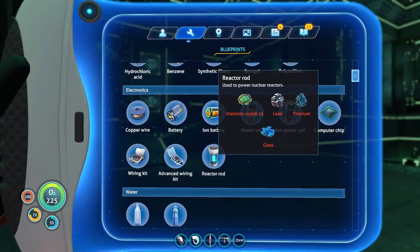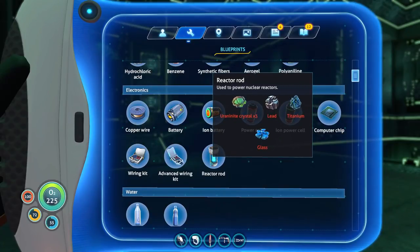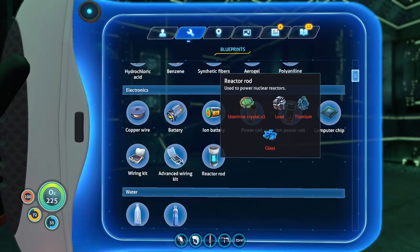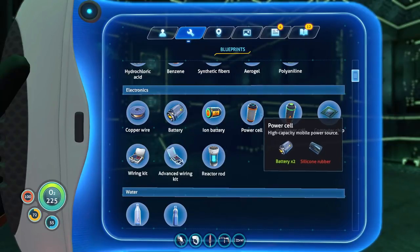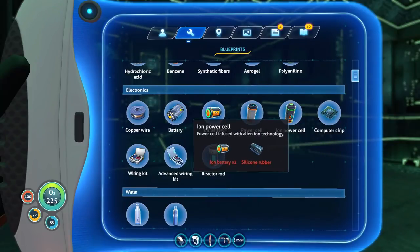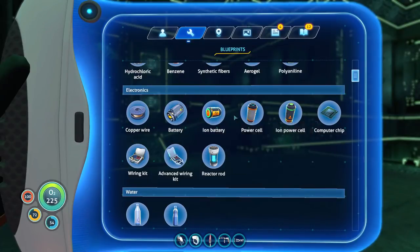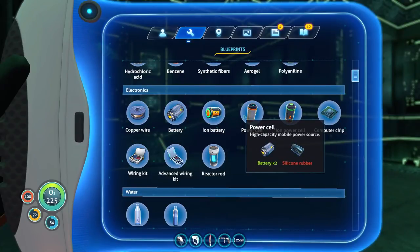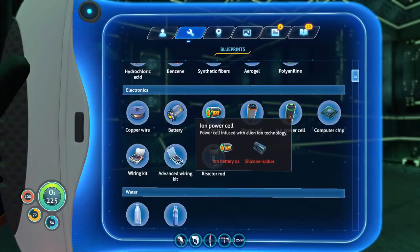There's a lot of components in a reactor rod. I do want to make a nuclear reactor just to look at it — basically that's curiosity of man summarized, isn't it? I want to make a nuclear reactor just because I want to look at it. But these are easy enough to make. It just says it's infused with alien technology — I assume it's better, that's the premise.